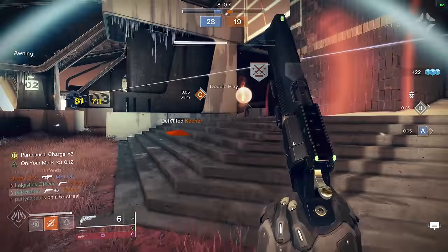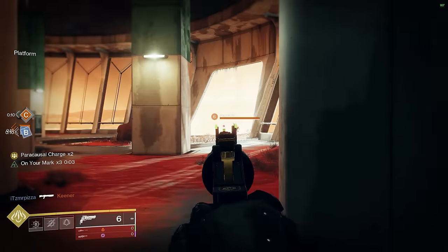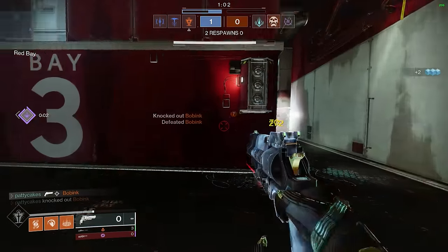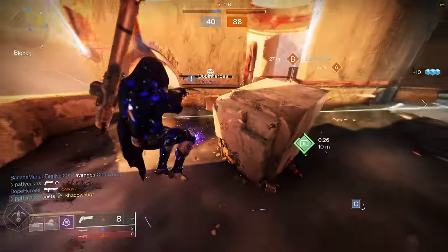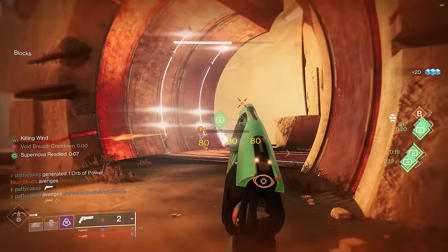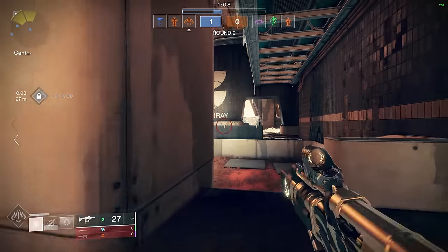For hand cannons, the recoil direction stat isn't necessarily quite as important as for full-autos or pulse rifles, but I would still pay attention to it. If your recoil is not pretty vertical, make sure you take that extra time when pacing your shots to line them up properly. The stability stat is great for reducing how much recoil you experience overall and how quickly it settles back down, as well as mitigating incoming flinch. The handling stat helps you get those weapon sights up faster, but I really think way too many people are sleeping on the recoil direction stat.